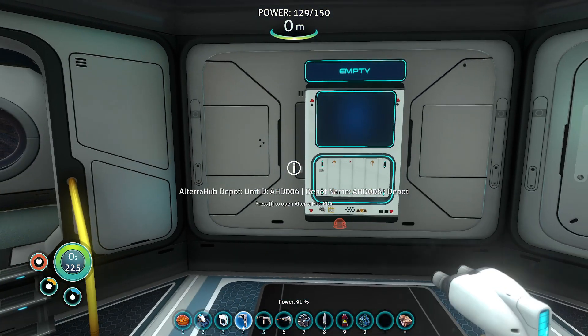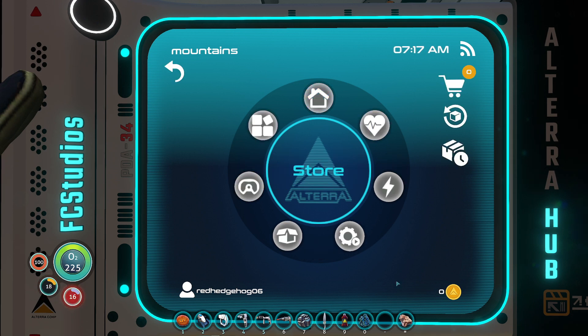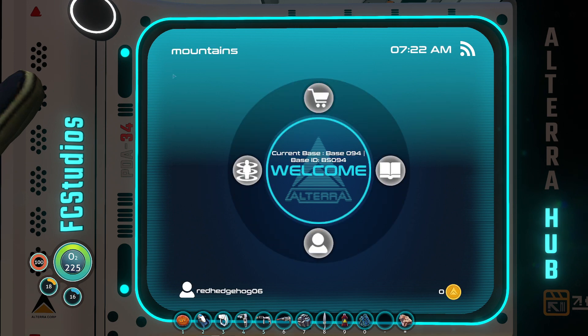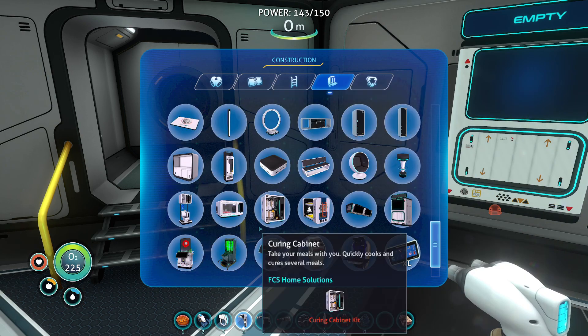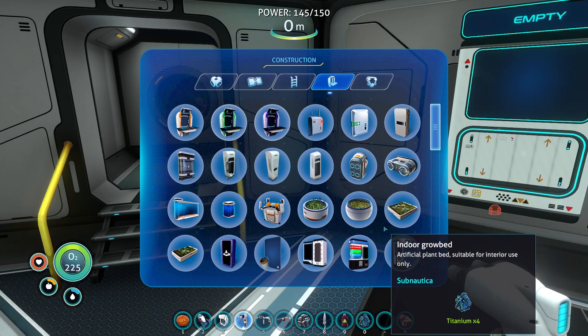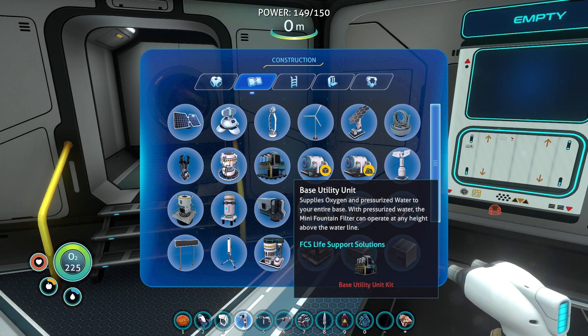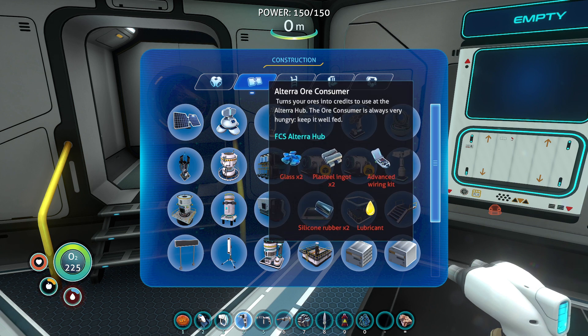Wait, F2? There we go. Alright - we have no money whatsoever. So we need to find a way to get money. That is with, I think, the ore consumer - if I can find it. Oh my god, why? So much more. Blast nailing at times two, advanced wiring kit, lubricant, silicon rubber. We have somewhere to get those resources nearby.